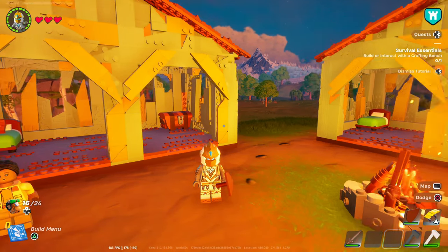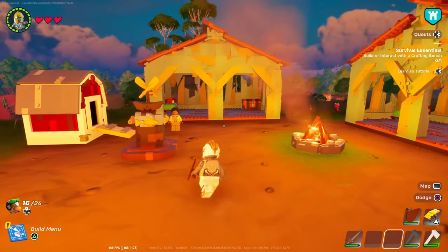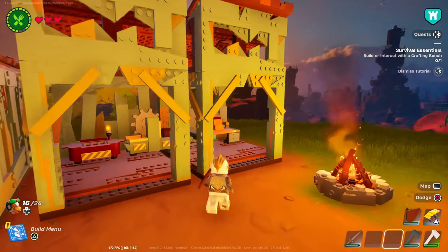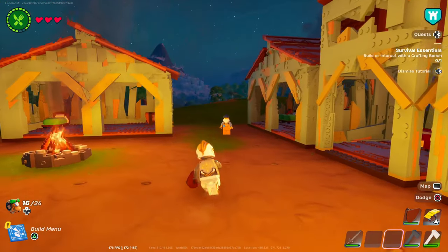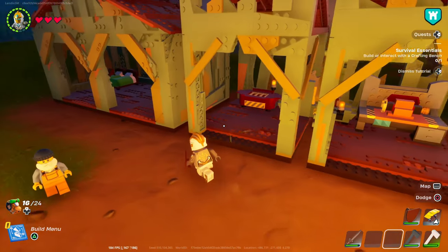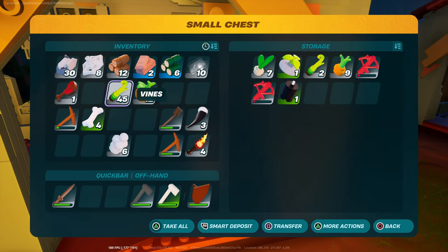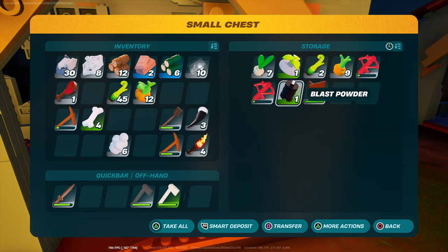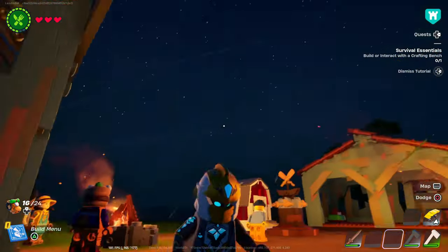Hey guys, welcome back to the channel and welcome to day three of the Lego village. I did a little bit of progress off screen — made this spinning wheel right here and made a shield. But I don't really know how to use the shield because it won't let me raise it up, so I'm just going to put it in this chest over here. I don't know how to use it so I'm just going to put it away.